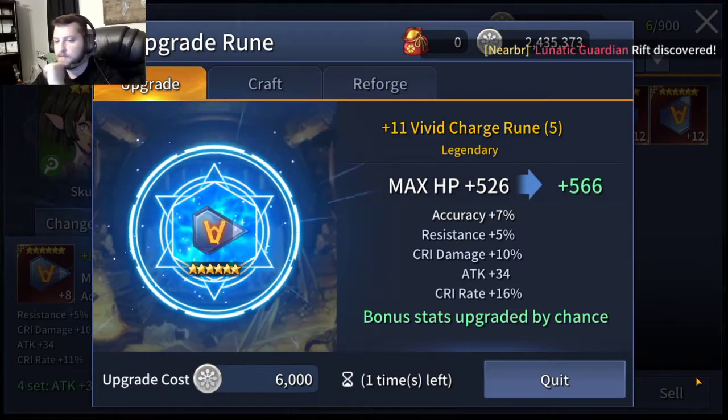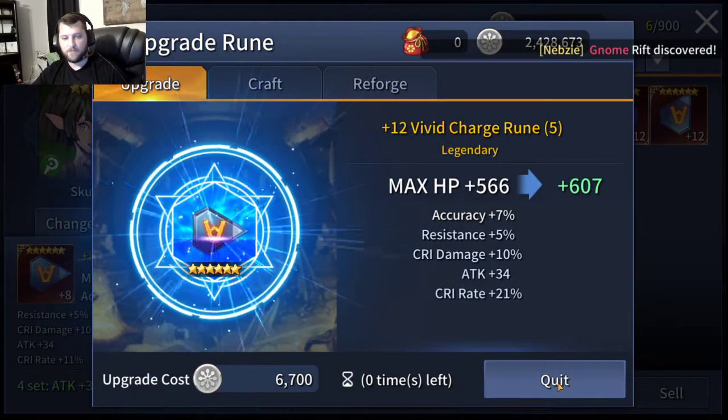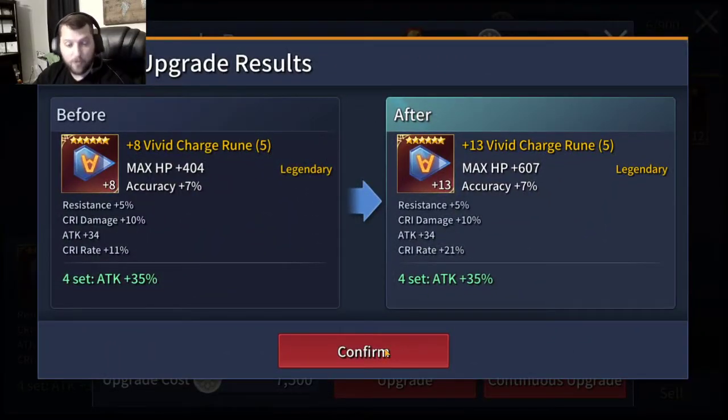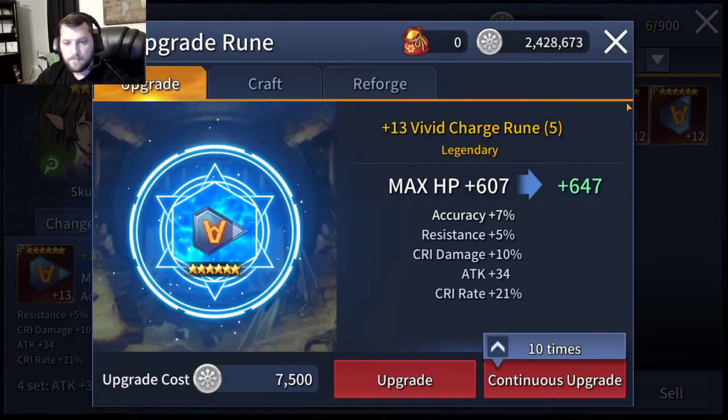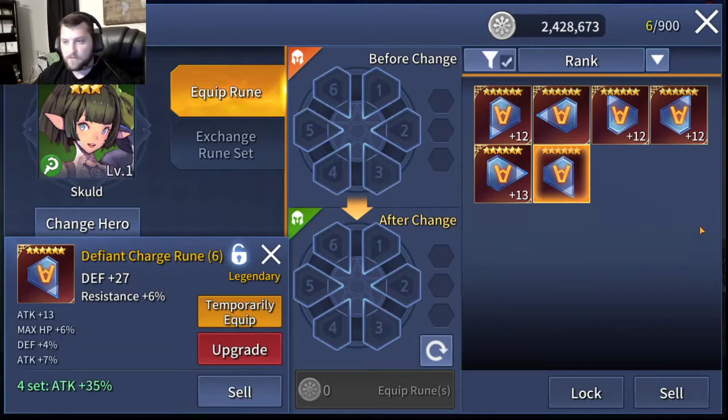It hasn't been a bad pack, it hasn't been a great pack. Plus 12, and 21% crit rate. So with this we couldn't really ask for more. We got a quick plus 13 out of it, so that 21% crit rate and 10% crit damage will replace the resistance and attack. We'll hope for attack percent and speed probably, or max HP - either one would be useful. And moving on, slot 6 is defense - we're not going to roll that.